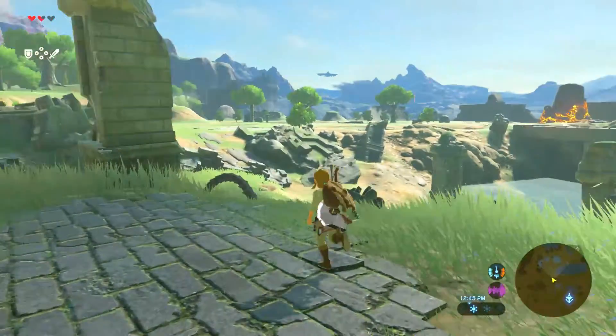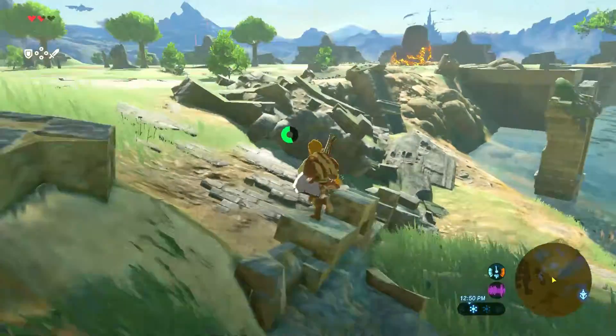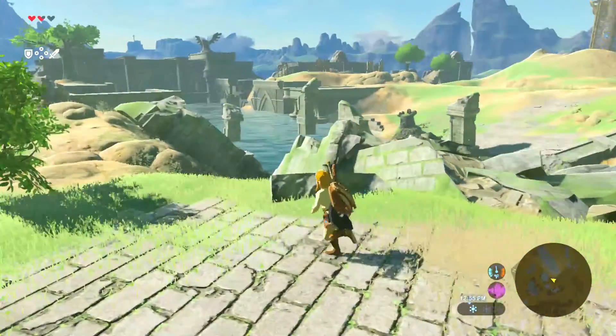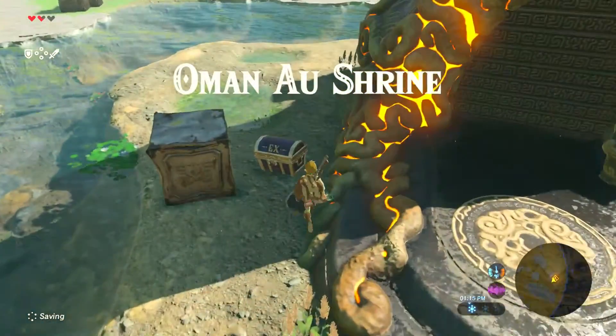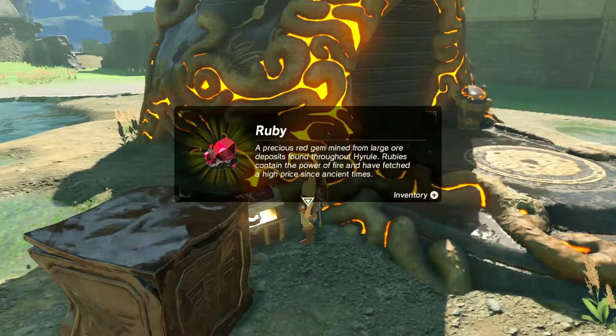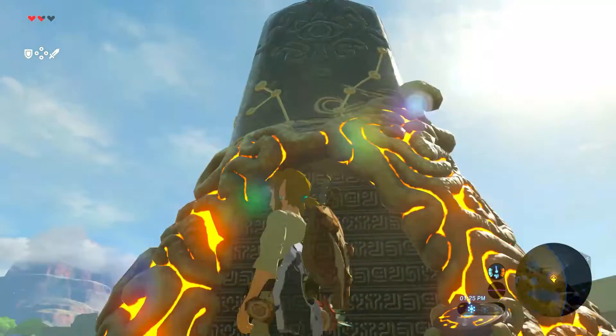This is likely one of the first shrines you'll encounter on your journey and the location is pretty simple. If you're following the story you'll understand how to get to it quickly — the old man will guide you after you jump off the tower. Yes, it is the Omon Ao shrine. If you have the DLC there will be an extra chest here, and it will always contain a rupee. Don't worry, it's fairly simple.